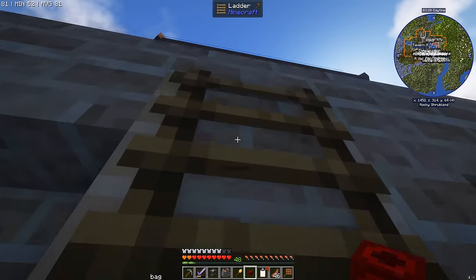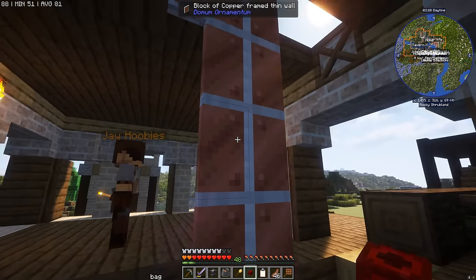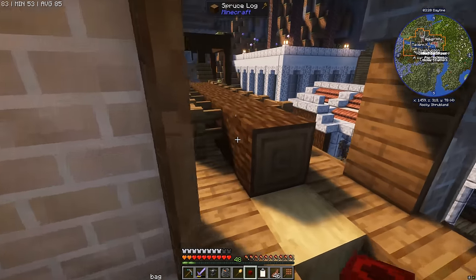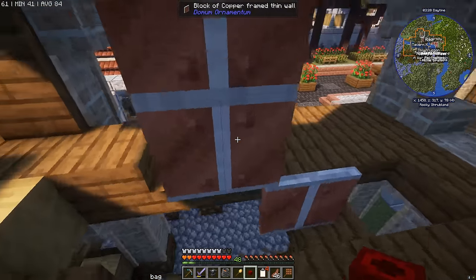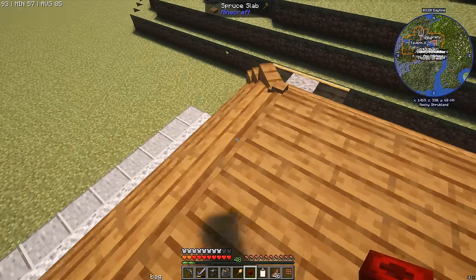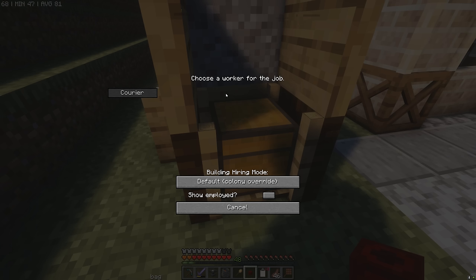I didn't realize this before, but I think these blocks of copper framed thin walls are supposed to be like a bandsaw. And this log is supposed to come down here and get chopped up in half into planks. But also, this building adds a little courier's hut, a little courier's cart.